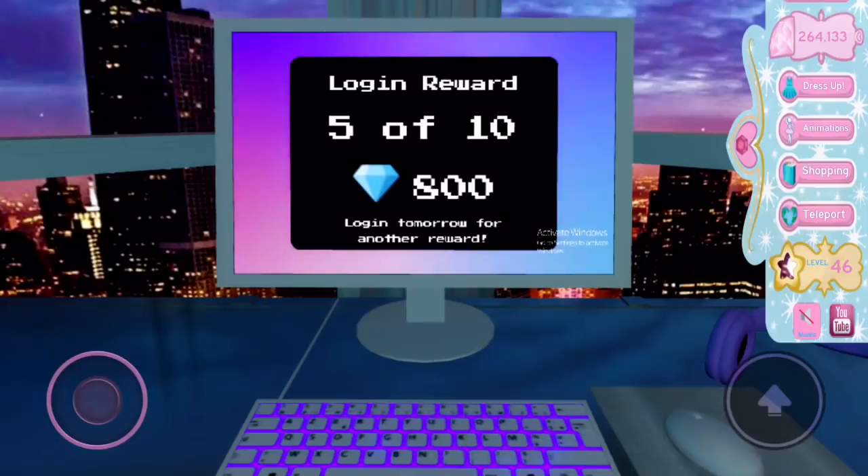On day 5 you get 800 diamonds, which takes you to 1,900 diamonds altogether in 5 days — about 200 diamonds per day on average, which is pretty good already. 800 diamonds is enough to get you some mediocre wings, similar to day 4 really. You still can't afford any limited edition wings sadly — that's just not enough for those.